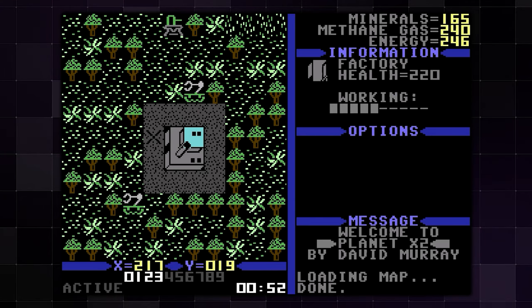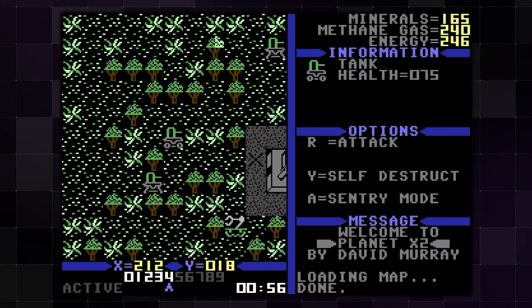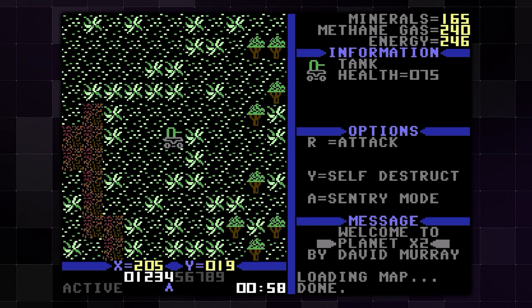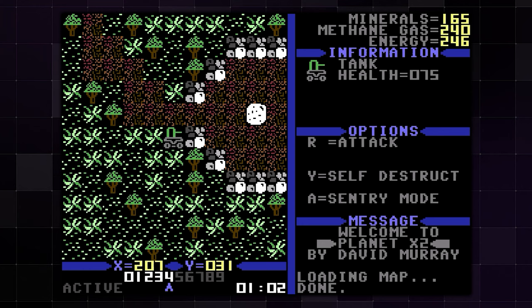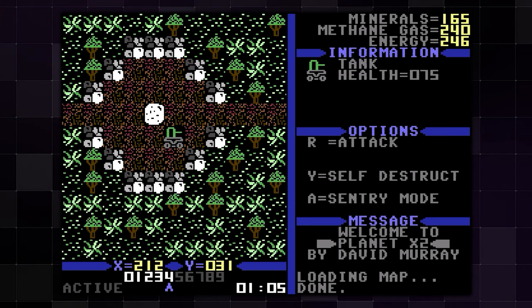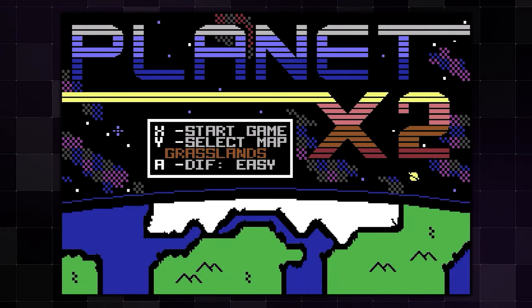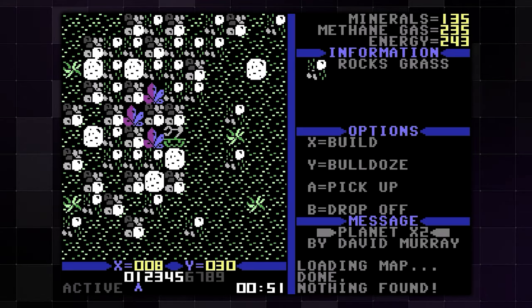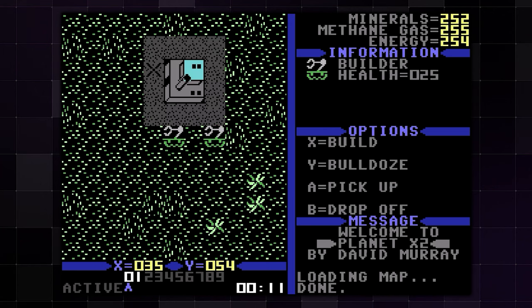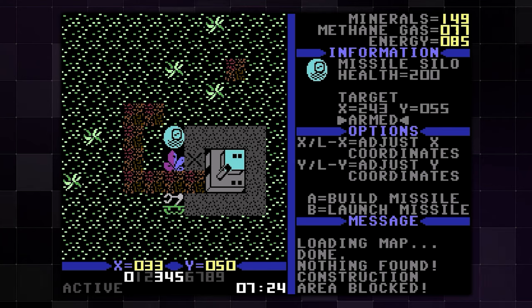The story for Planet X2 is quite simple. Humans discover Planet X2 and begin preparing for colonization. However, upon arriving, they find the planet is also being claimed by an alien race called the Protoids, who begin to thwart the humans' colonization efforts. You choose from one of 13 maps, choose a difficulty level, and then begin the game. You start with a factory and two builders, which you can use to bulldoze things on the map, carry items, and build things like walls, bridges, solar panels, refineries, missile silos, and more factories.